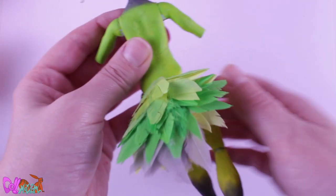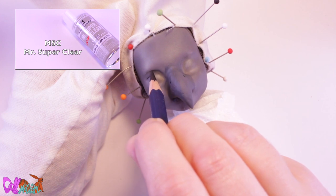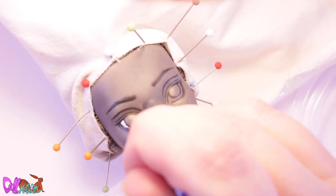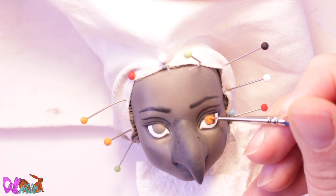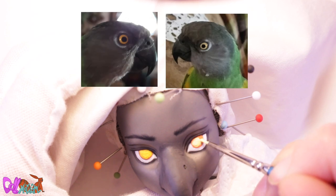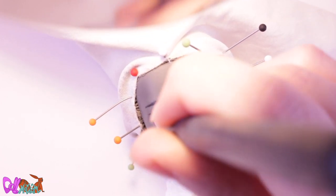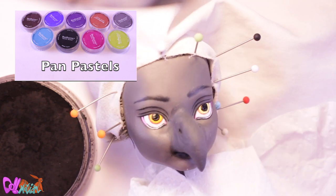Squeakers' body is looking great — let's give her a face up. A layer of Mr. Super Clear and I can start sketching her face with a watercolor pencil. She'll be getting a cute face with large eyes. When I'm happy with my sketch I fill it in with acrylic paint. Mindy mentioned her pet parrot Squeakers has one yellow eye brighter than the other, so I'm going to give the doll the same characteristic.